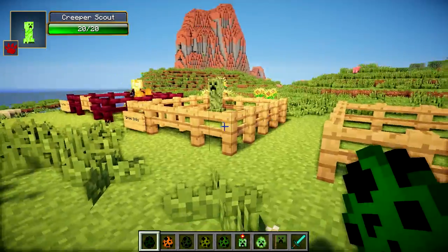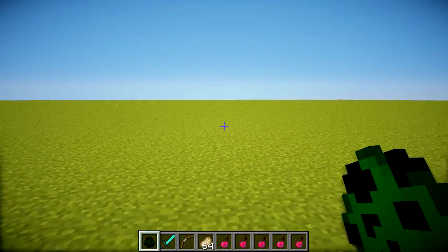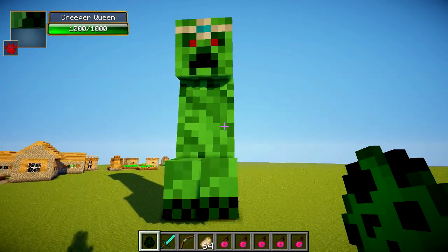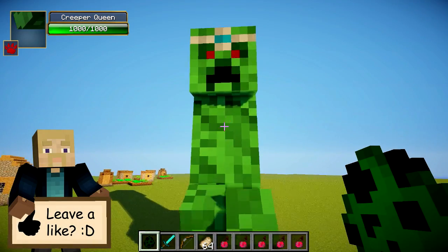So now I'll move on to the exciting bit that you've all probably been waiting for — there's only one thing left to do and that is to spawn the Creeper Queen herself. Let's spawn her and see what she looks like. Wow, that's one huge Creeper! Imagine if she exploded — that would be one massive explosion — but luckily she doesn't explode.